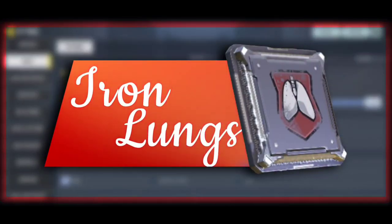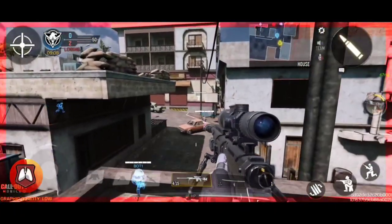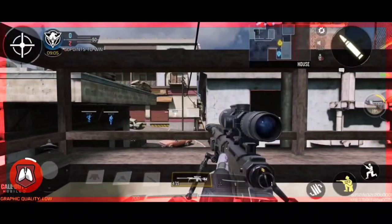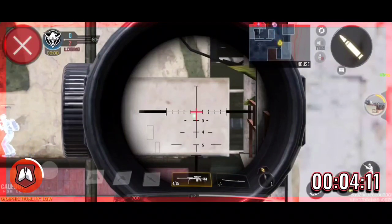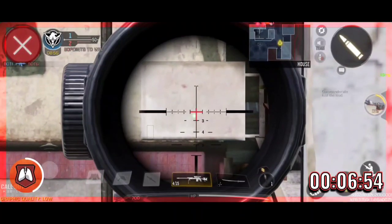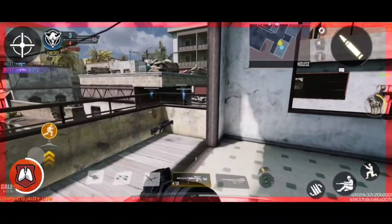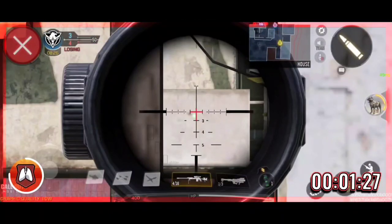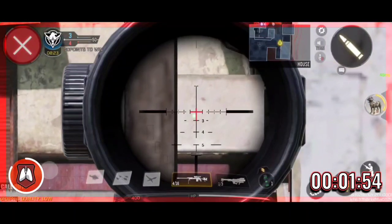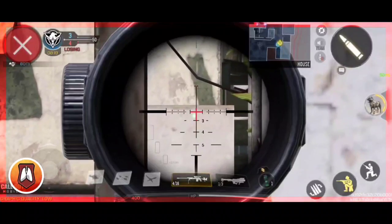The next perk is Iron Lungs. It helps you to hold your breath for steady sniper shots. The player was able to hold his breath for 7 seconds long. Without Iron Lungs, the player can only hold breath for about 2 seconds, which is a big 5-second difference. The perk is totally worth it.